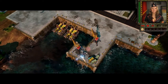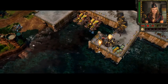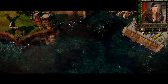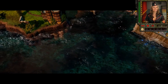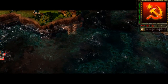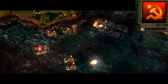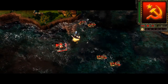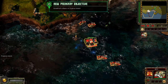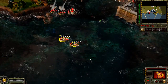This is it — the location of the Sigma Harmonizer. FutureTech has a massive base covering the island. Before you can launch an attack, you will need to set up a base of your own. Be careful — as of now, they aren't aware of your presence. We've tracked FutureTech to the nearby island, where they are developing their new weapons in the shadow of the Sigma Harmonizer.